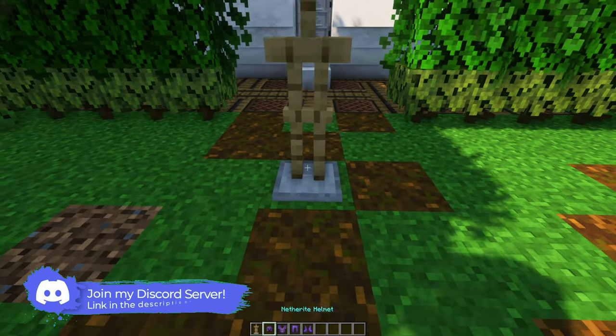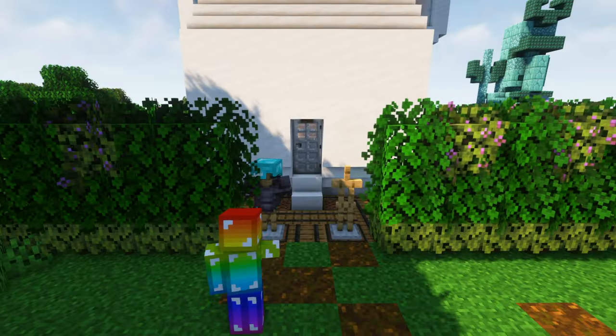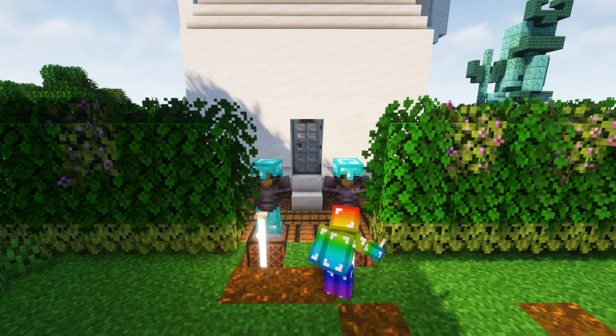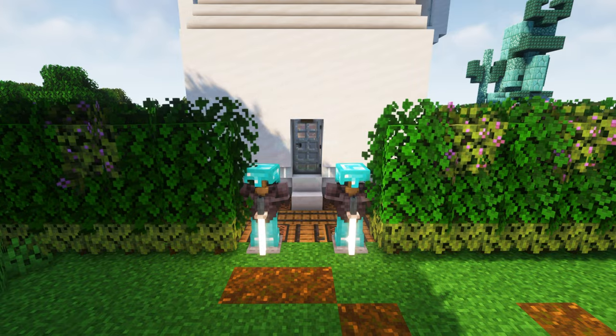Now when it comes to protecting our home a simple armor stand doesn't quite cut it. But by using pistons, an end rod, and a candle we can create this awesome looking guard that stands proud in front of our home to protect us from all of our enemies.